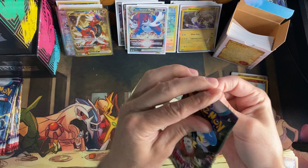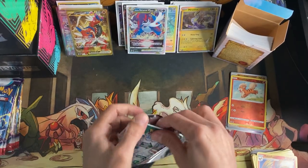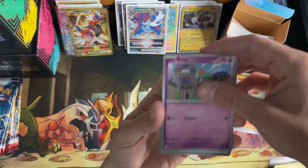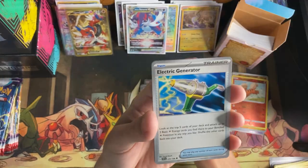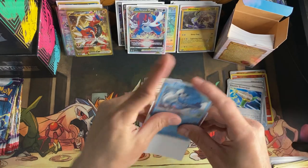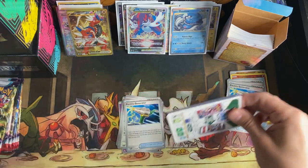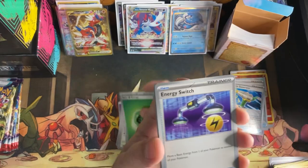Sorry, I know this is making a long video, but man we've gotten some really good hits — this is a great video, I cannot complain. Now here comes the ETB. We got the Miriam and that Koraidon out of the sleeved booster packs from Walmart — that is really unbelievable. I've never had a lot of luck with them. Tandemaus, Poké Gear 3.0, Flabébé, Kilowattrel, Electric Generator, Ultra Ball reverse, Electric Generator again reverse — and Dondozo.